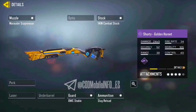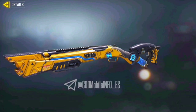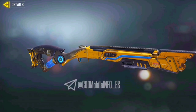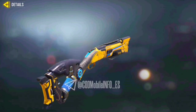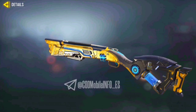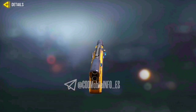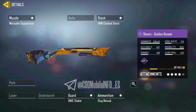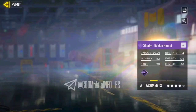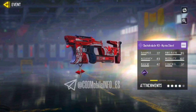Next we have the Shorty Golden Hornet. Personally I am not a fan of the Shorty, but they completely changed the look of this weapon — it's looking completely different. This weapon blueprint is inspired by an energy theme. You can see a battery on the stock part of the weapon; it feels like it's getting charged. It also has a custom iron sight and the skin work on the barrel part was done with perfection. This skin is looking like an absolute beauty, but I think the weapon selection was not that great — they could have selected another shotgun.